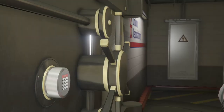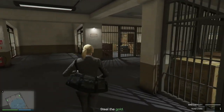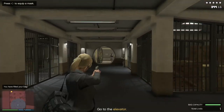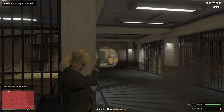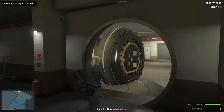Go up to the vault and open it. Collect the gold. While you're wandering around the high security vault, the security guard you passed will call in that real police have arrived. Pull out your trusty pistol and deal with them.